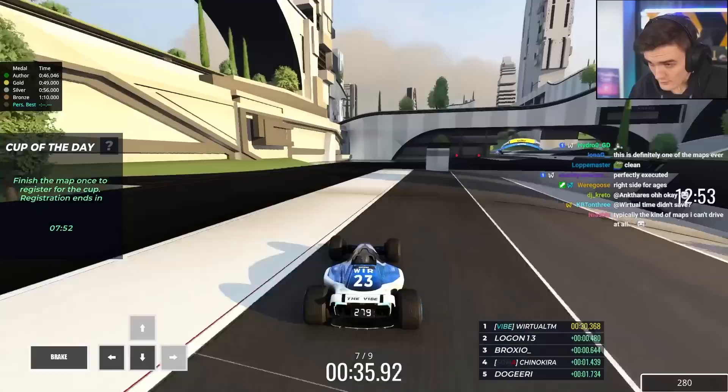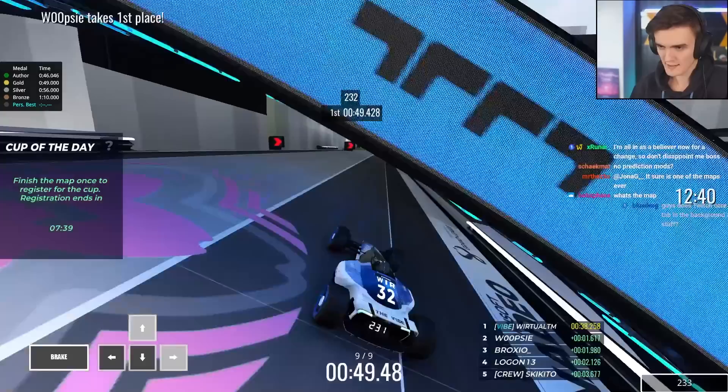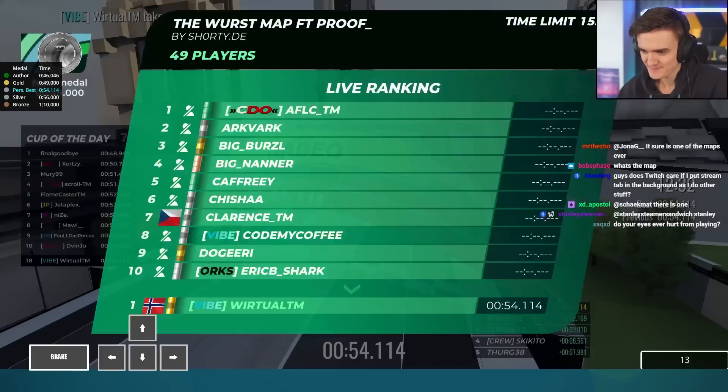Wait, too wide. And then you want to get a clean jump into this downhill — no air time. Drift around, jump to the inside, and then just full down. Oh, it's no brakes — that's why it's risky.